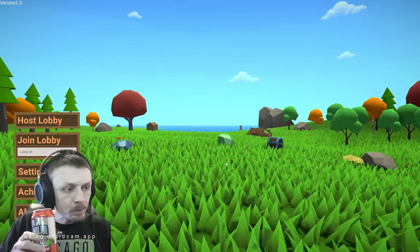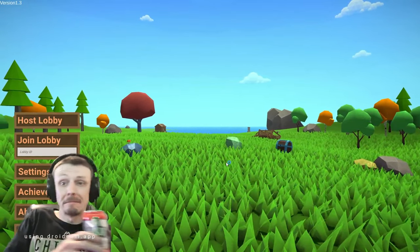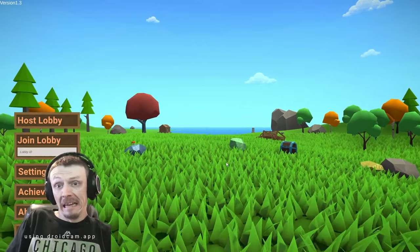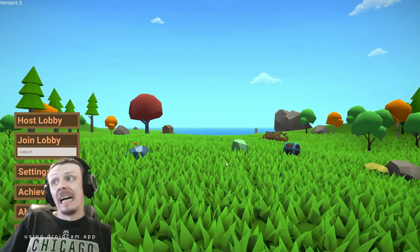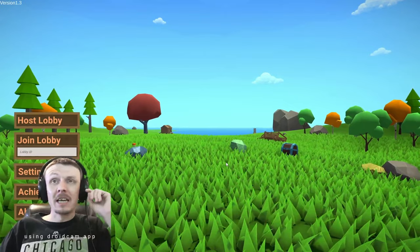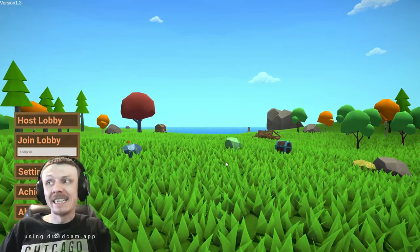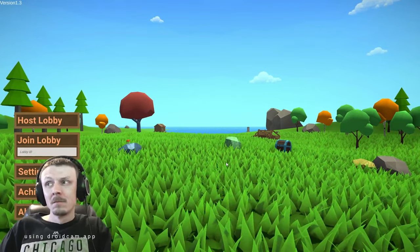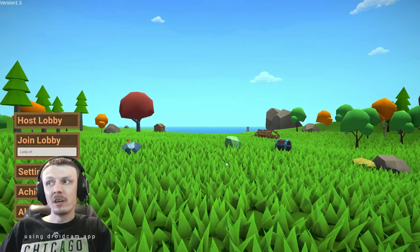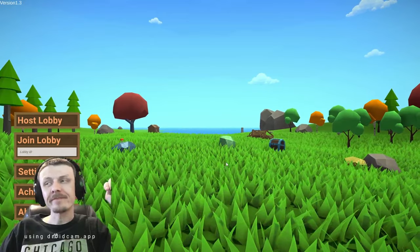Should I put player damage on? The default was off. I would think so. Does that mean we just can't hit each other, or does that mean we can't die? I think that just means we can't hit each other. Put it on. We're hardcore at this. Okay, I put it on.